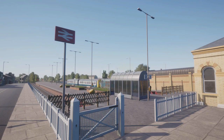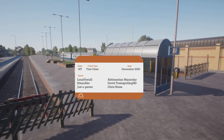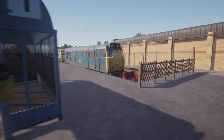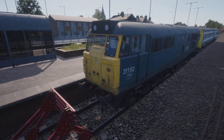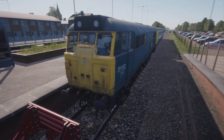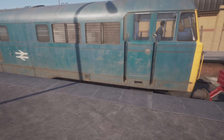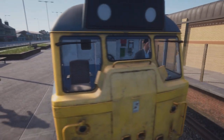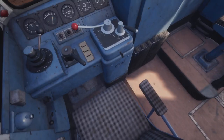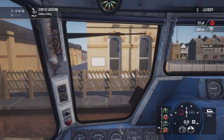Welcome aboard passengers, Mega Sim here — how are you doing? I hope you are well. We're at Saltburn today and we have the Class 31. That's right, we decided to get a few more items from the PlayStation January sale. We have the Class 31 and the Tees Valley Line. We only have one more route to complete our route list on PlayStation, and we have a few local DLCs to get as well.